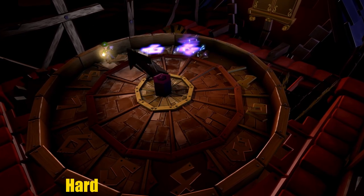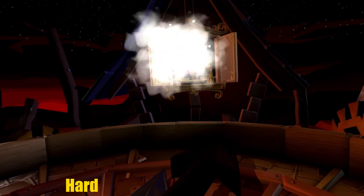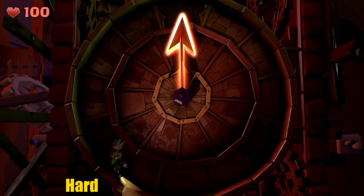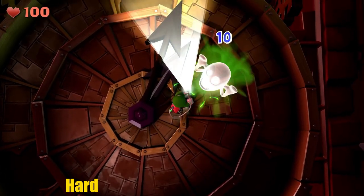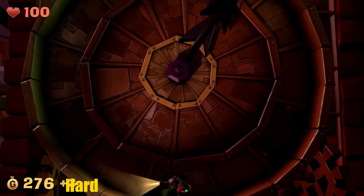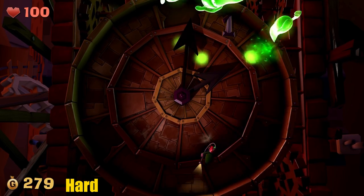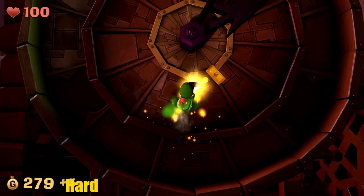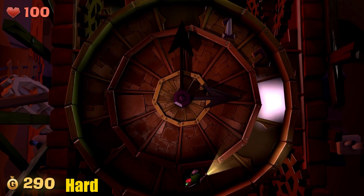Next up we have the clock tower from Luigi's Mansion 2. This should have been higher on the list because it has 12 different waves of ghosts, which is very difficult — if you die you have to restart. The main boss ghost appears on waves 4, 8, and 12. Search it up because the different ghosts have different ways to be defeated.